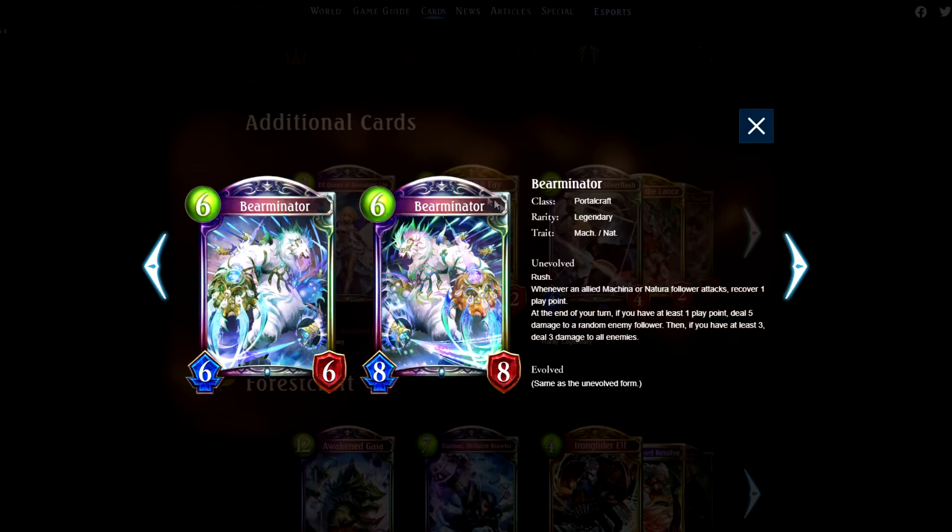Bear Minator. Not only is it the best name in the mini-expansion, but it's also one of the best cards in the mini-expansion. This thing is absolutely nutty — fantastic with Natural Machinus, and it's also a dual trait. Deals a bajillion damage. This card is just insane.